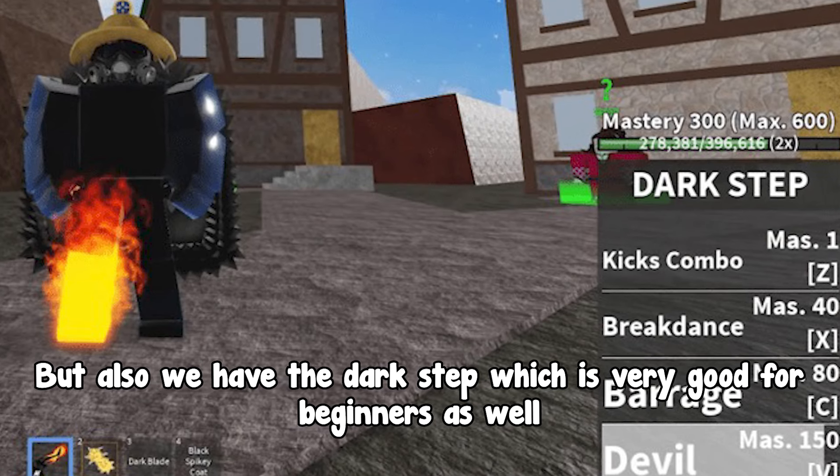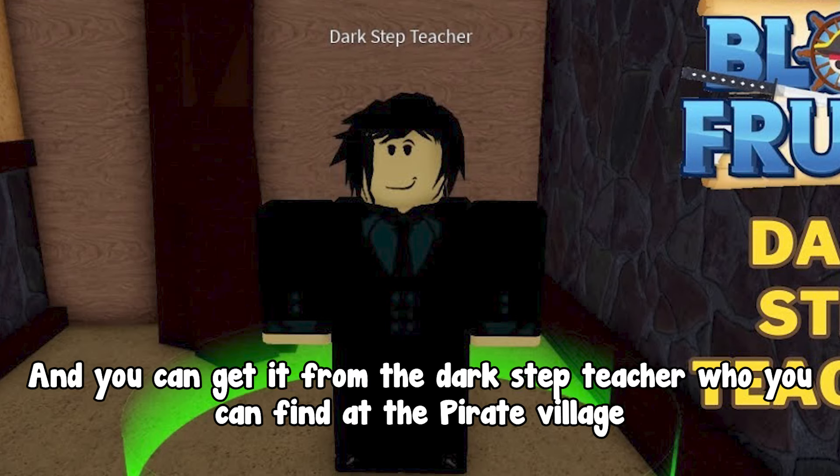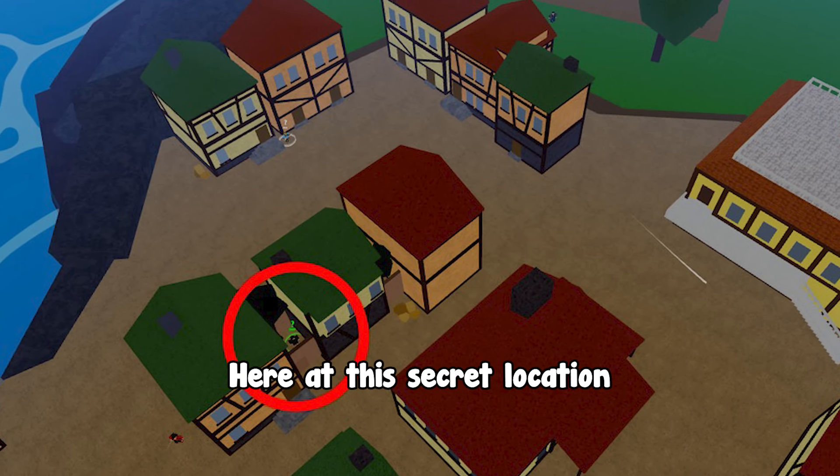We also have Dark Step, which is very good for beginners as well. It's even cheaper — 150k Beli — and you can get it from the Dark Step teacher who you can find at the Pirate Village, at this secret location.